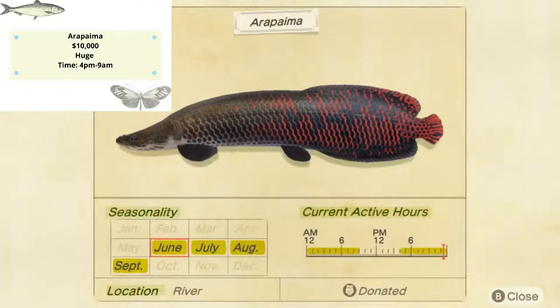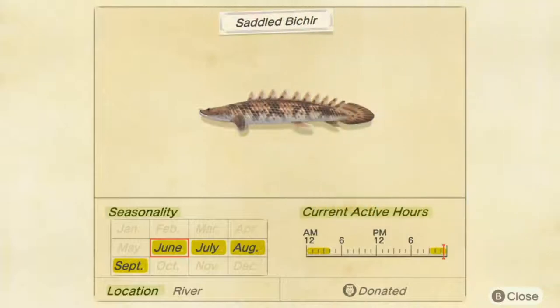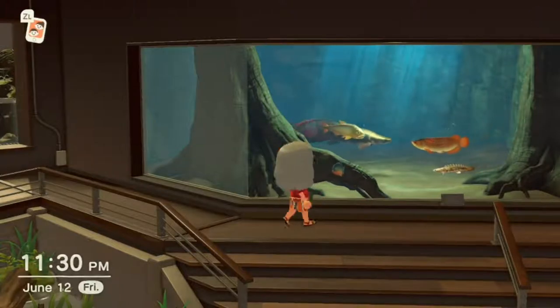Arapaima is going to be a very huge shadow in your river — hard to miss. It also sells for 10,000 bells and stays in our river from June to September, appearing from 4 p.m. to 9 a.m. Saddled bichir is going to stay on our island from June to September, appearing from 9 p.m. to 4 a.m. — it's a nighttime fish. Its shadow is medium to large and it sells for 4,000 bells.